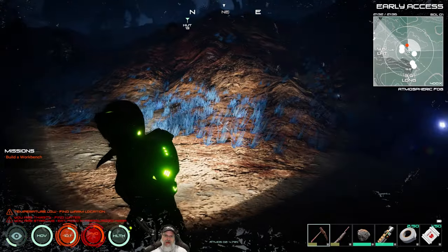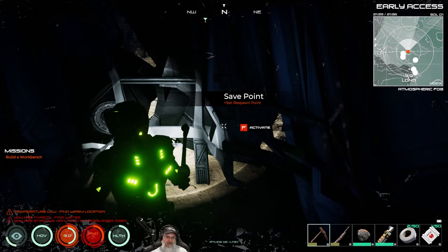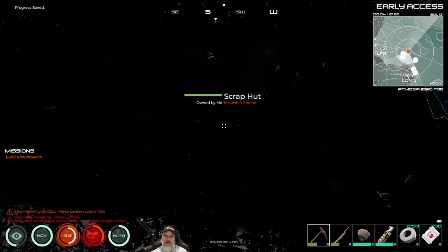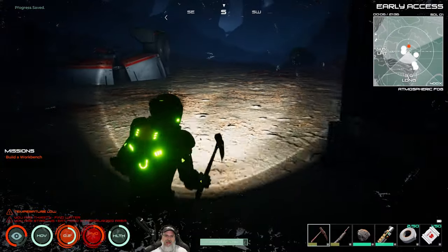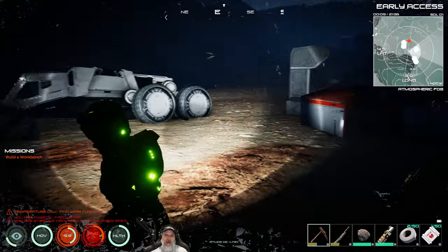Let's go ahead and harvest this fire bug so we'll get some tissue off him and get rid of his body. We're going to press F on the shelter and that sets our save point, so if we die we'll spawn back here.